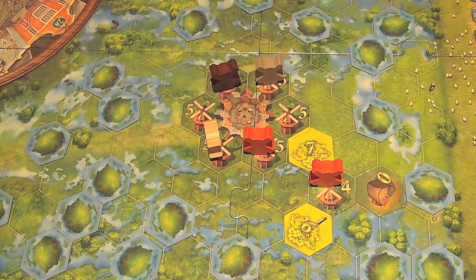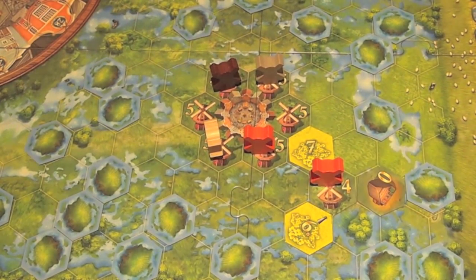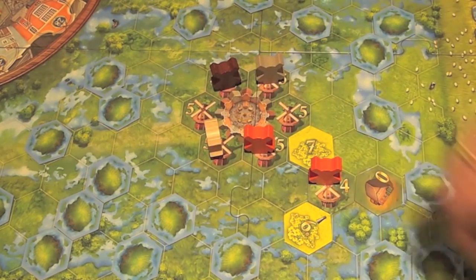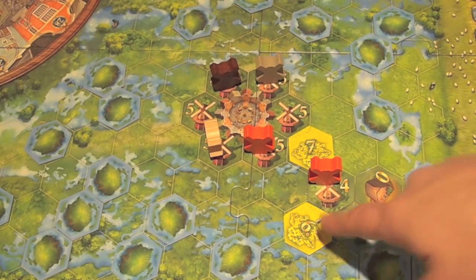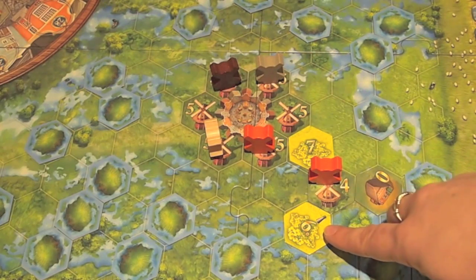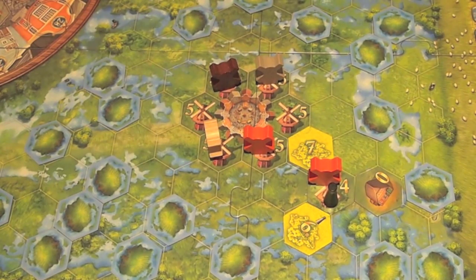Two special tile types can appear when you drain the area around your mill. First, there's a farm — farms are always worth zero points, but they gain you one of these little coins. You started the game with one, so farms are how you acquire more. Also, some tiles show a little black pawn symbol. If you're the one to reveal that tile, you place one of those black pawns next to your windmill. This pawn is called a governor and is part of the advanced game — you can play without governors if you choose.